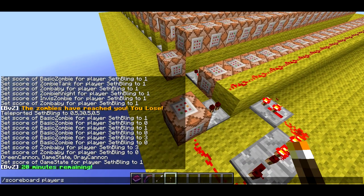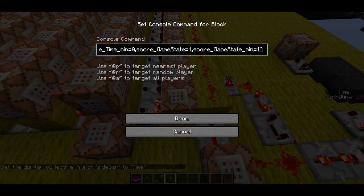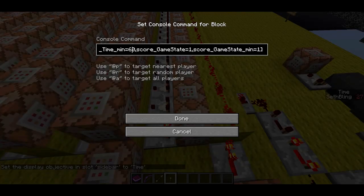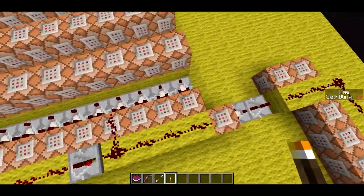Now if I do scoreboard objectives set display sidebar time, we can see the time ticking up once a second. Now if we look at these guys, these are looking for a player in game state one, and it's looking for a score of time that's at least zero. And since my time is 25 - you can see on the scoreboard on the right, my time score is 25 - this comparator is on. This one looks for a time score that's at least 60. So that means one minute into the game, this thing is going to turn on and stay on. Similarly, this one over here looks for a time of 120. And each of these happens in one-minute increments. And there's 20 of them, or maybe 21, for the duration of the entire game.